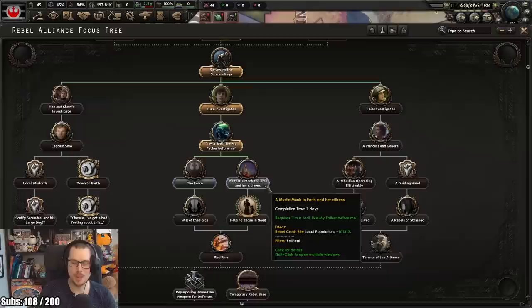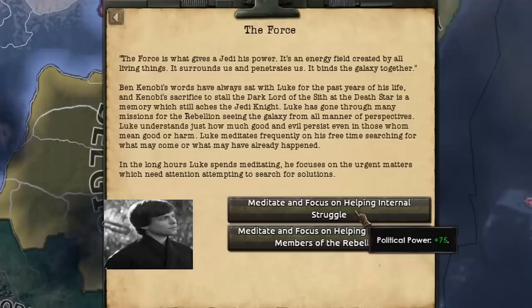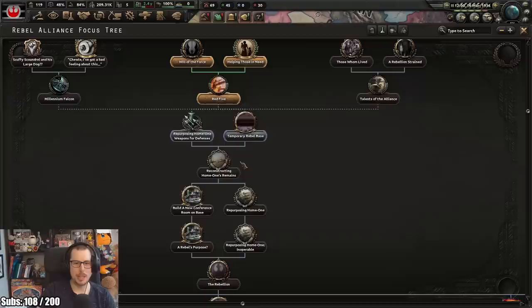Shall we do a mystic monk approach? I am a Jedi, like my father before me. Luke meditates and searches his feelings - for a week. They're in crisis and he's like, don't worry guys, I'm going to meditate. Let's meditate and focus on helping the common members of the rebellion. Let's help those in need and give ourselves five factories. Yay! We can build things.